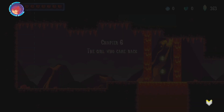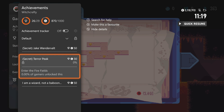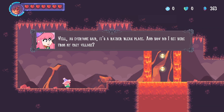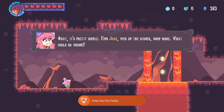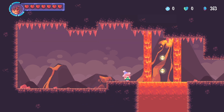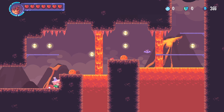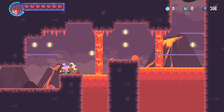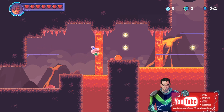Alright, I think this might be the last area. Chapter 6: The Girl Who Came Back. What are we looking at for achievements? We've only got three left: Defeat Jake, End it in the Firefields — which we're gonna get now — and beat the game. It's a tiny map. We have faster moving slimes that take two hits, and the cute bats returning — they take three hits now rather than two.